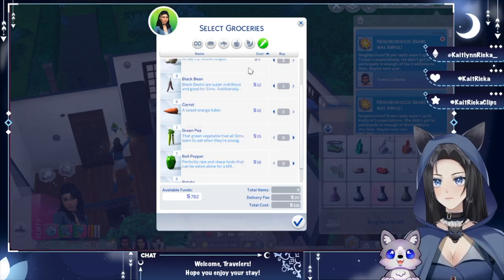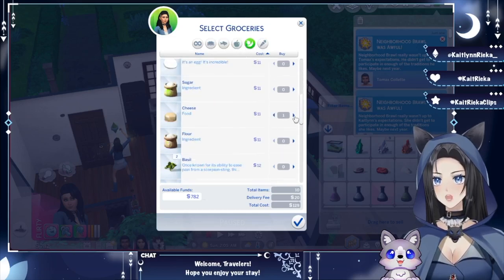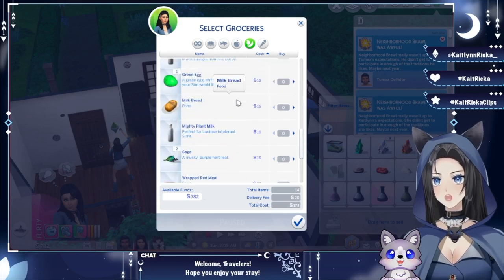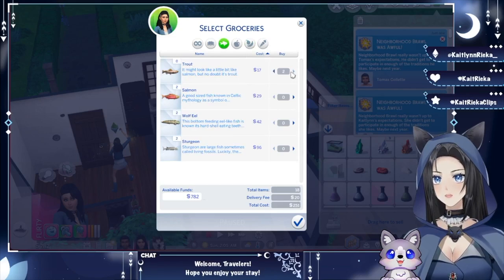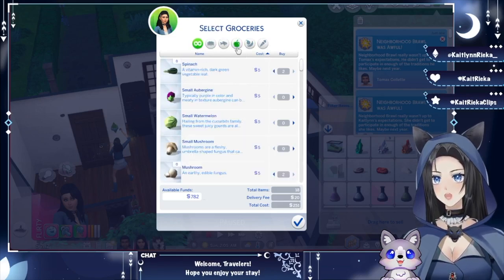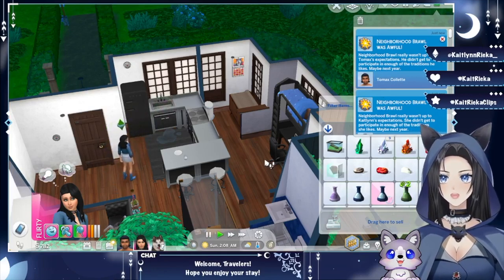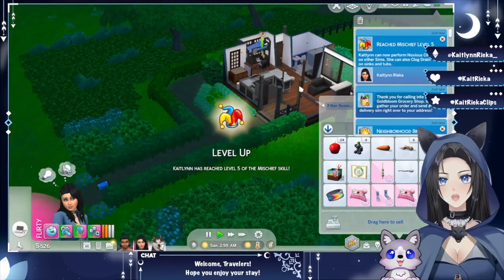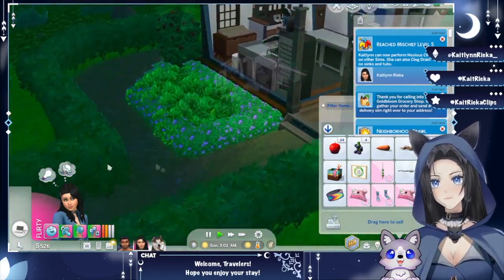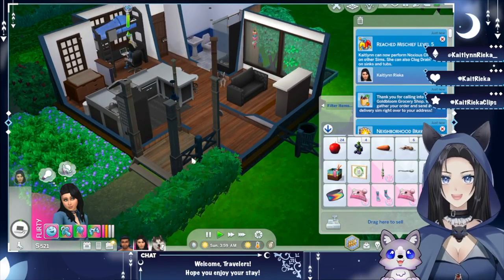We can also grab potato. We need cheese — no limit on how much we can buy, so let's go with five. We can also get some meat and fish — trout is good. That should last a little while. 'Thank you for calling into the grocery shop, we'll send the delivery sim right over' — even though it's 3 a.m. I hope the groceries show up because it already took the 200 simoleons.